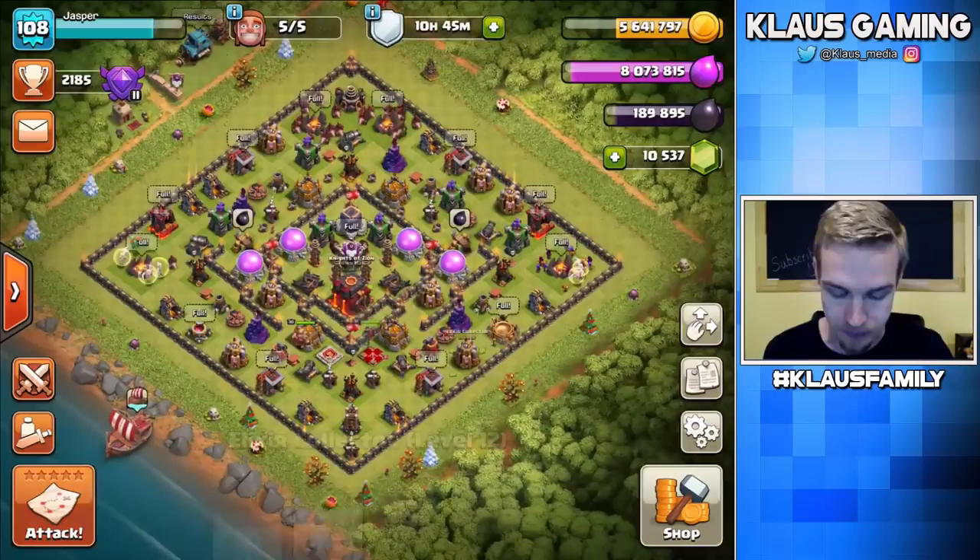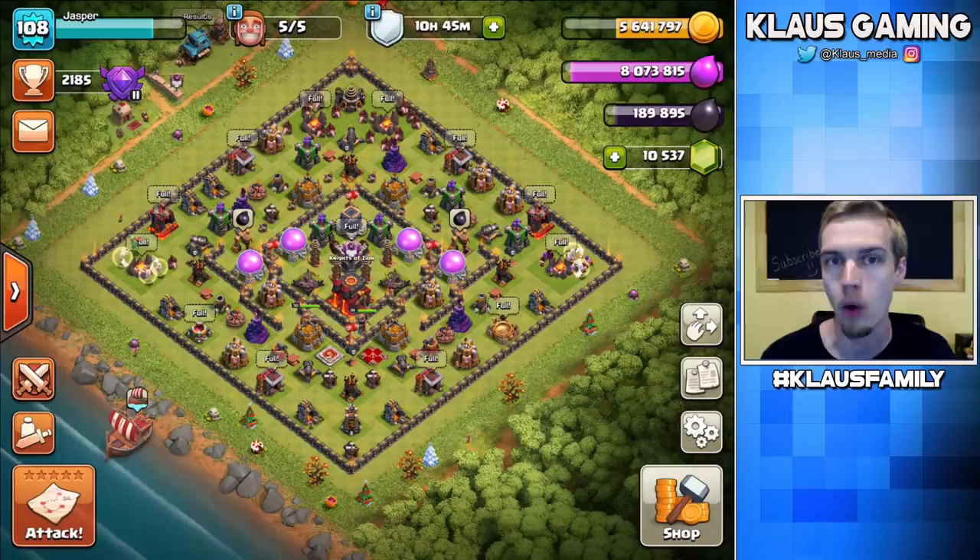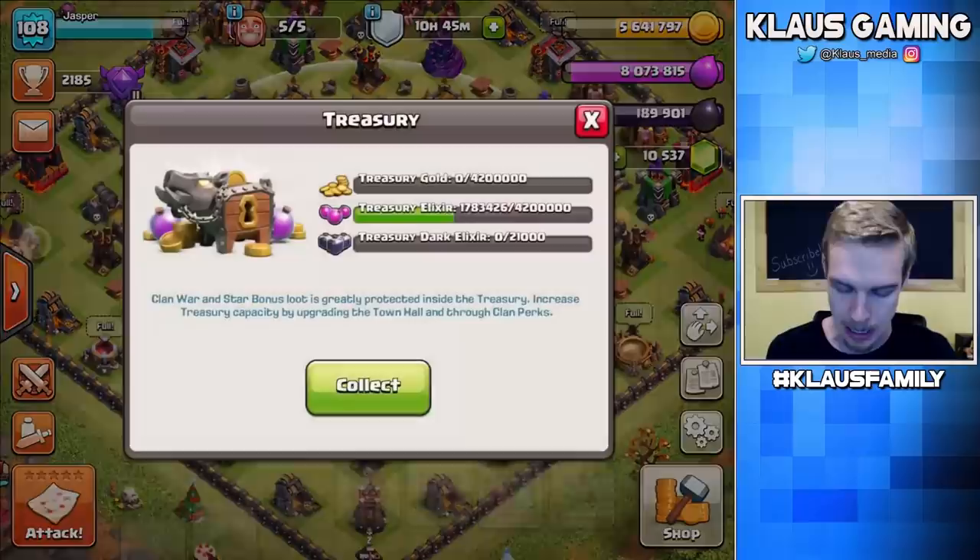What should I do first on my new Town Hall 10? This is what we're gonna do today. I've got a lot of gold, but not enough — I didn't max my gold storage. My bad, but we'll make it work. I've got a ton of Elixir, a ton of Dark Elixir, and I've actually got more Elixir sitting in my treasury. So today should be a very good day.